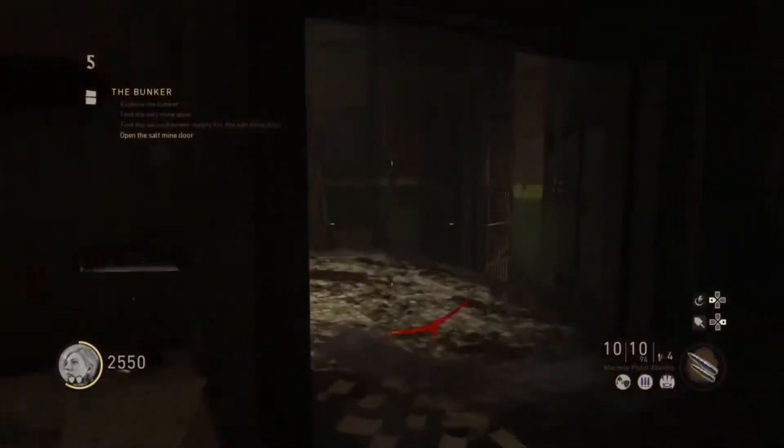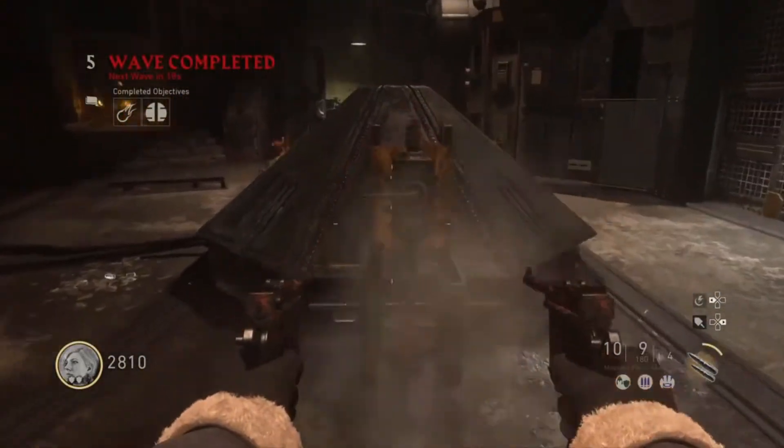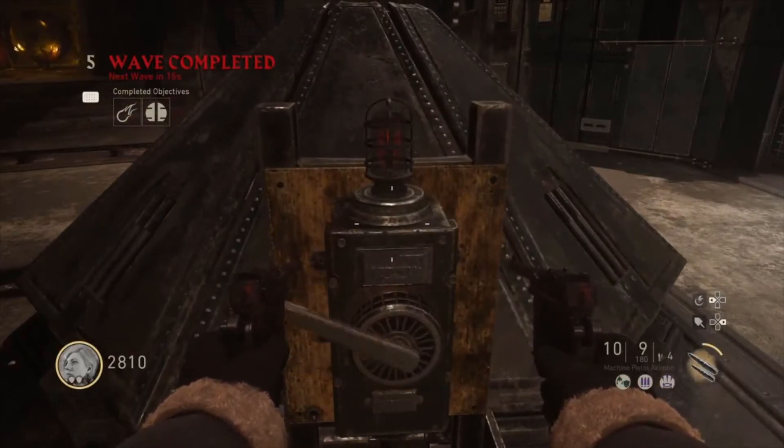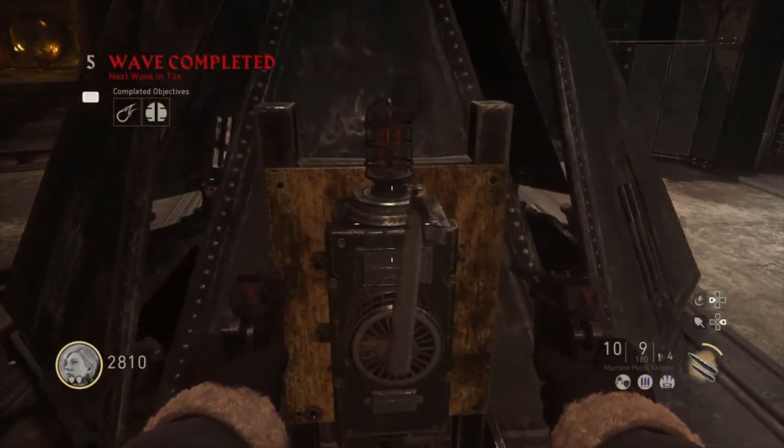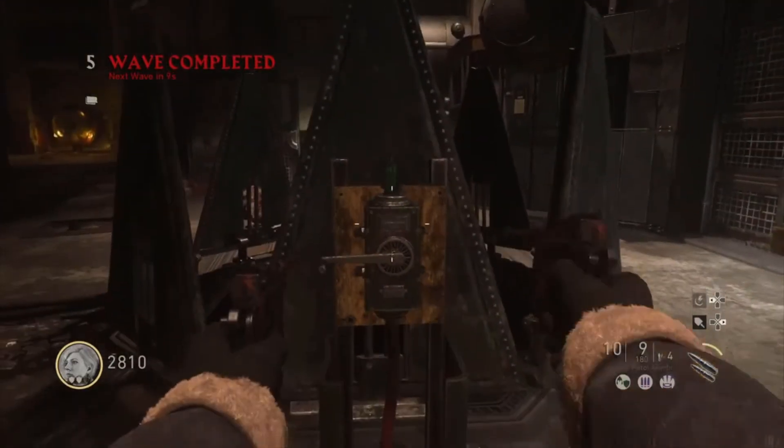Make your way back to the command center. There's a crank right here — go ahead and hold square on it and it'll open up. Once it's done, you'll see the light turn green right at the top, and you can now open this place up.